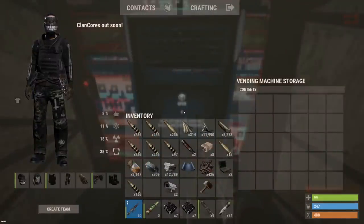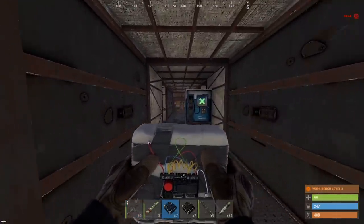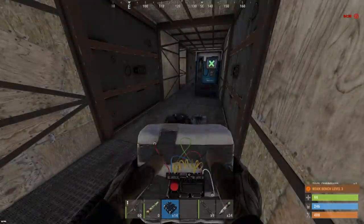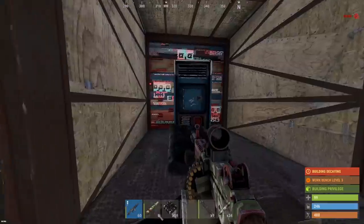I am super confused about what this base is. I'm gonna keep going one, maybe two doors each way and see what we find. We got to TC but I have no idea what the heck is going on with this base — like, where's the loot?